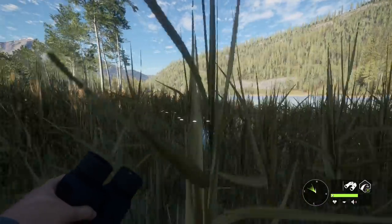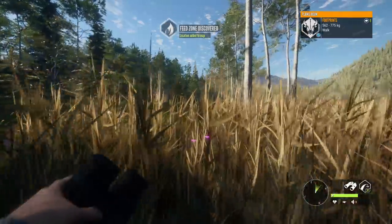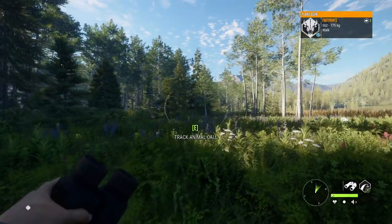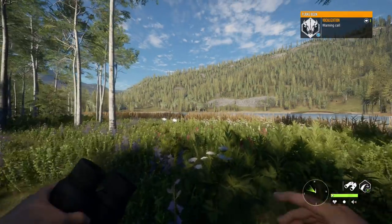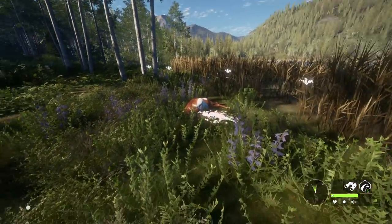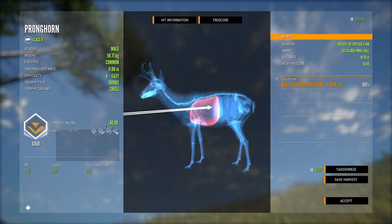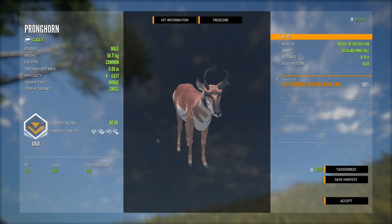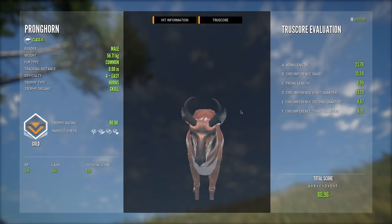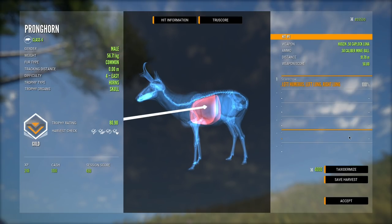I wanted to target that level four out of all of them because it's going to be the best for respawns. We still need to get ourselves a big pronghorn — I'm pretty sure the best one we have is like 103 and I've seen them up into the high 104s. Hopefully taking out this four will work us towards getting a decent sized diamond. Here he is — an 80.90 level four, with some cool hooked-in horns.